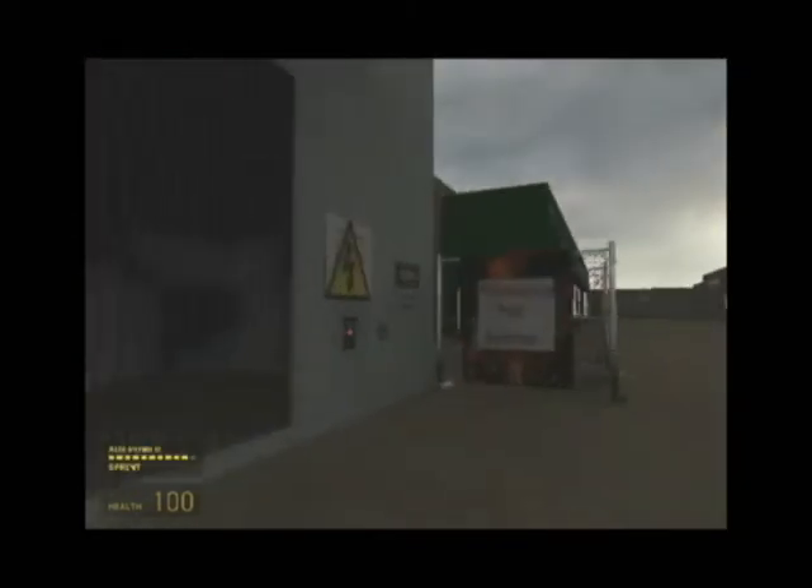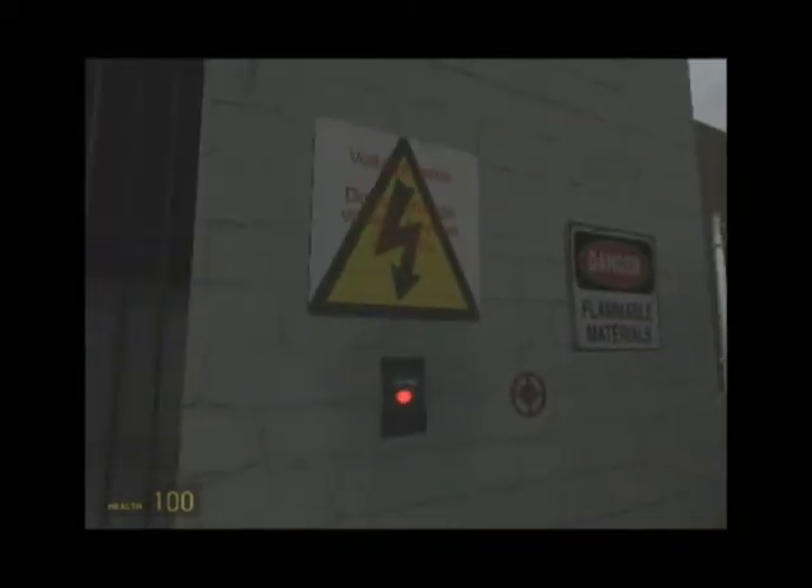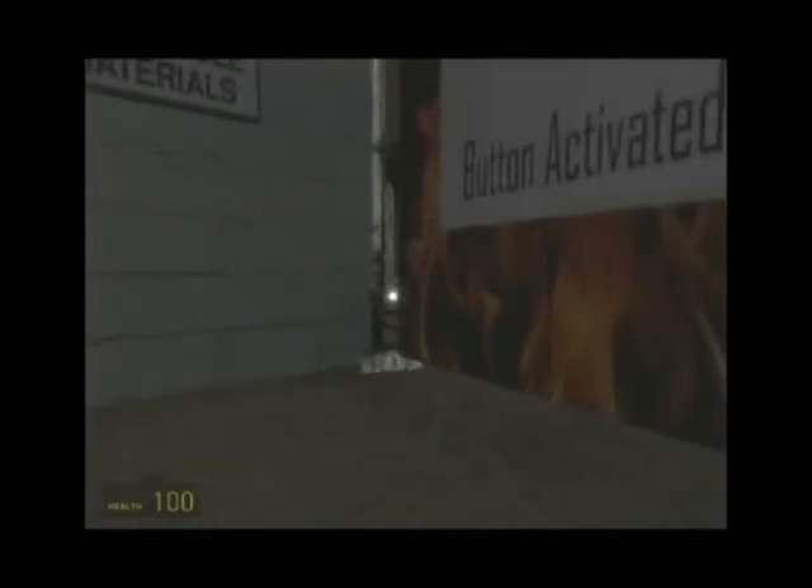Signs there saying Mutant Output Control — the Combined are trying to keep the mutants under control. Basically I've just overloaded the power to the power box there, distracting the Combined soldier.